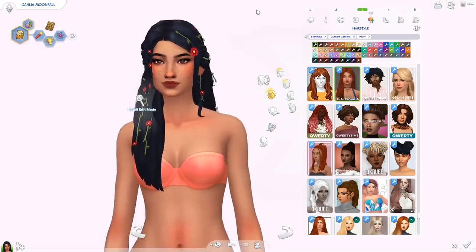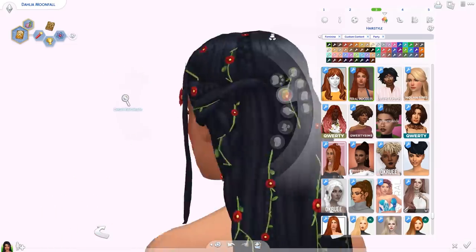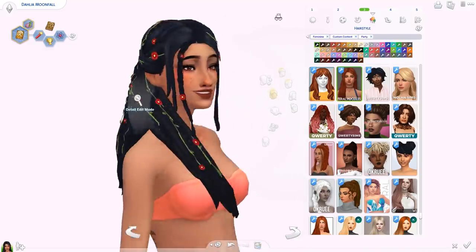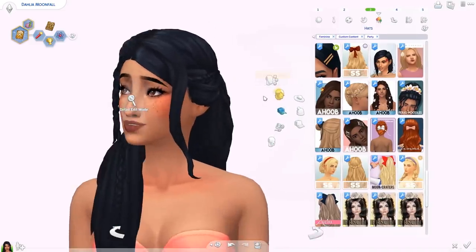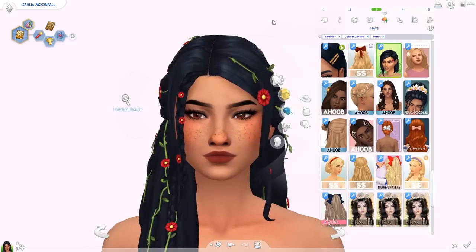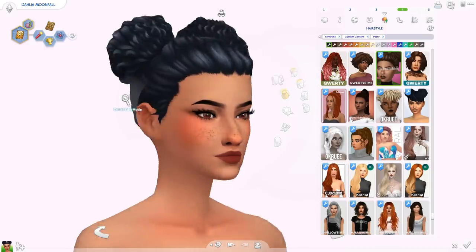Then we've got this hair which I showed in the thumbnail because I am obsessed — the Primrose hair by Feral Poodles. Look how good it looks on Dahlia with the red flowers, red lipstick, and red eyes — it is gorgeous. It has this add-on with flowers and vines going through the hair, which I've never seen before — such a cool and unique idea. It's in the hats category. The hair without them is still really pretty, but if you want to be extra you can add them.